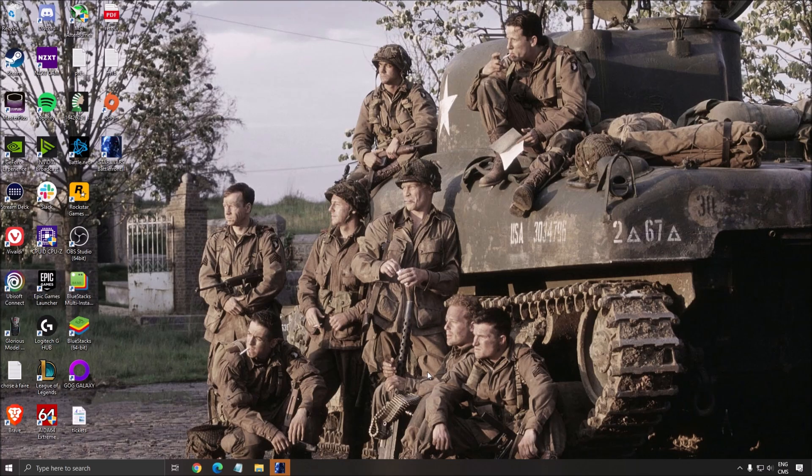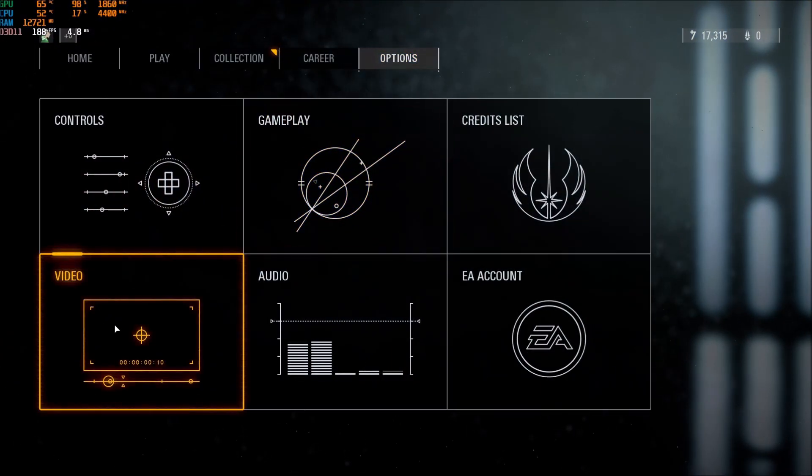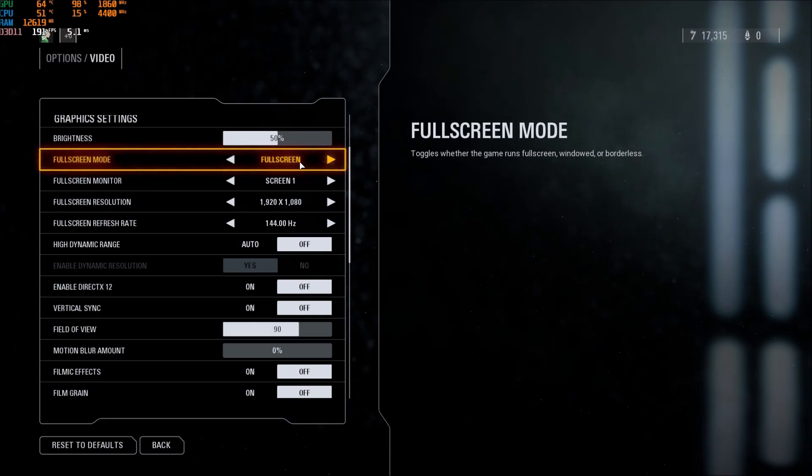So now let's go in the game. Go in the options, then video — this is pretty much where you want to go. First of all, the full screen mode. Really important — play this one at full screen. Borderless, I was losing 2-3% in my FPS. So really important, use full screen.